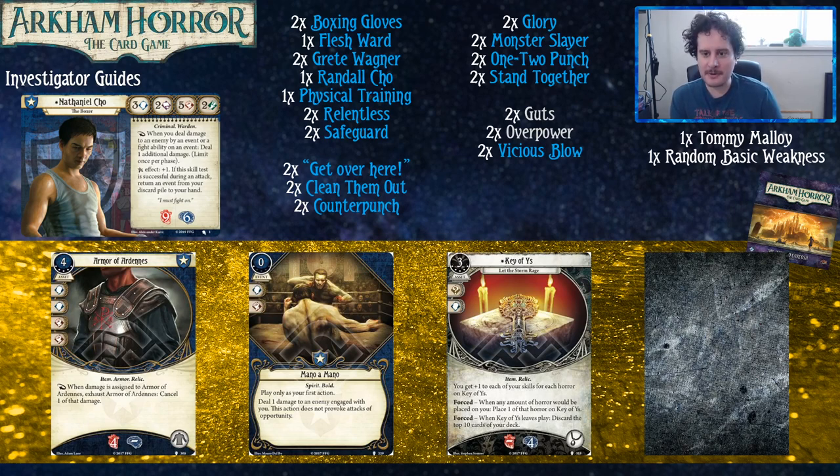Key of Ys is just a very strong card — we can move on. One note: we recommend that if you're just starting out, don't play with the taboo list. Play a few games as the cards were printed — Key of Ys before the taboo was particularly gross. Moving to The Forgotten Age: Scene of the Crime costs two resources, you discover one clue or two if there's an enemy at your location. It's Bold, so you can only play it as your first action of the turn, and it doesn't provoke an attack of opportunity. The crime you're at the scene of is the one you're about to commit — you find all the clues and then murder the guy who gave you the clues.